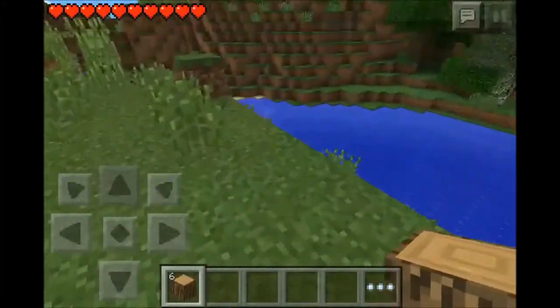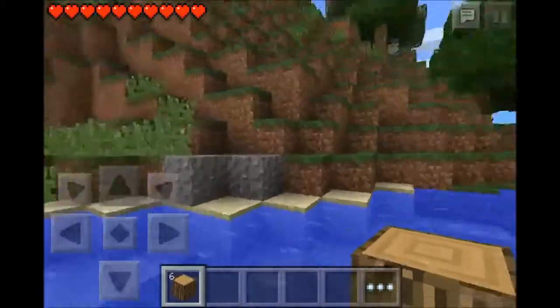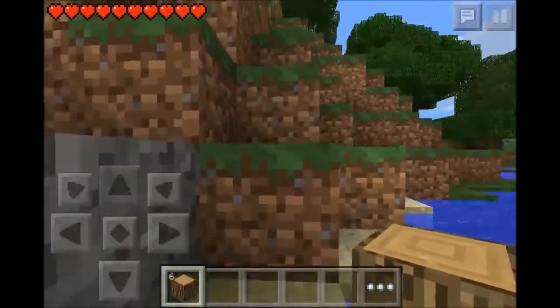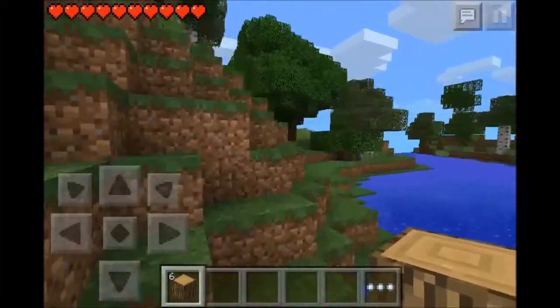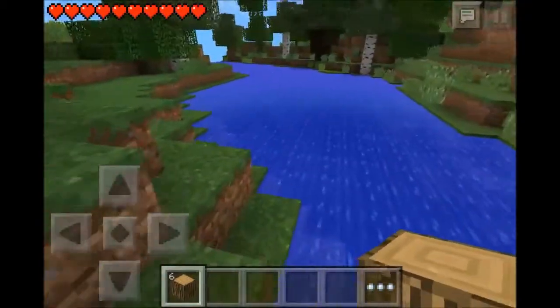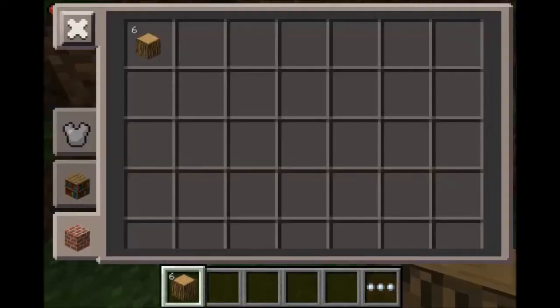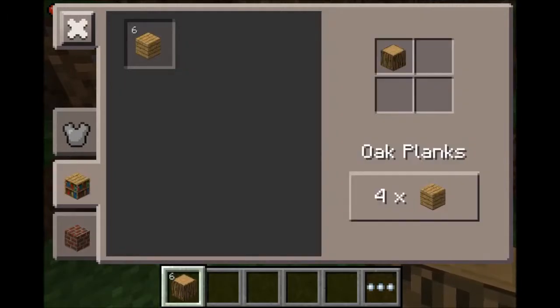We just spawned in some of the most perfect places. We've got a beautiful mountain, or a hill here, with a nice forest. And it's already becoming night. What just happened there? I don't know, so I'm just going to get started.